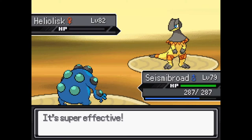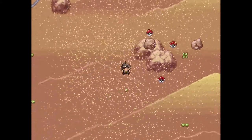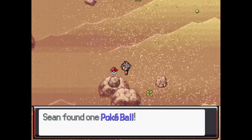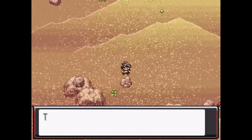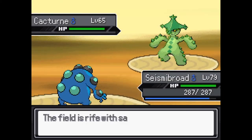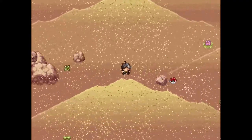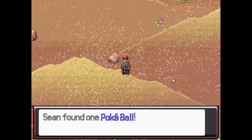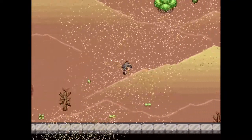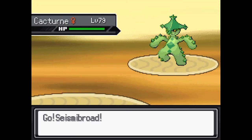Heliolisk — nobody likes you. I used it once in gen 6, pretty underwhelming. He's normal electric which is kind of neat but normal is hard to view as an asset, though it does give good STAB. Cacturn though — run away! I like Cacturn, it's cool, not particularly good especially against what we'd face now. Cacturn is a Pokemon that could really use a mega form, like in Omega Ruby Alpha Sapphire. He just needs something — the potential is there, he just fell off as generations went on. Grass dark has quite a few weaknesses too.